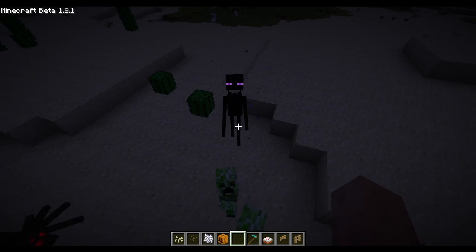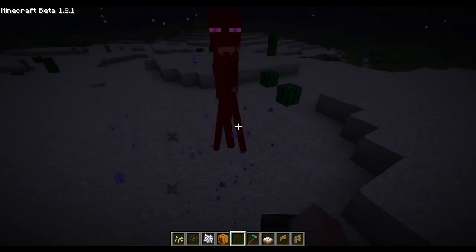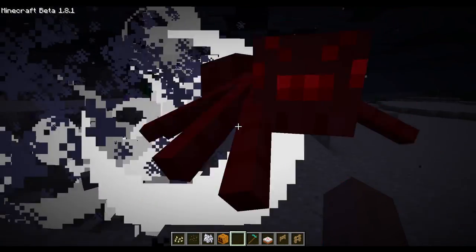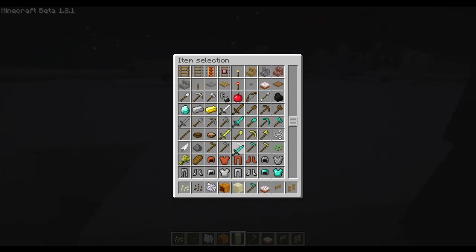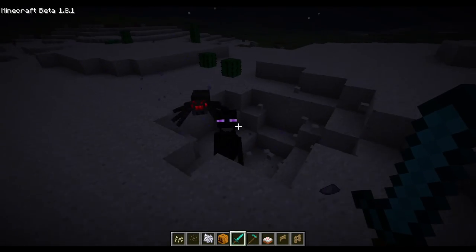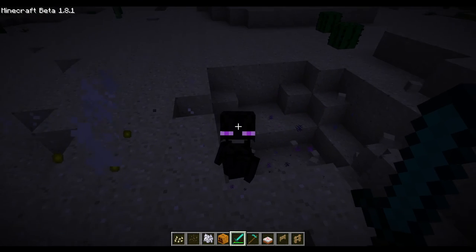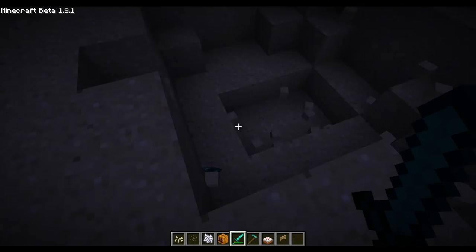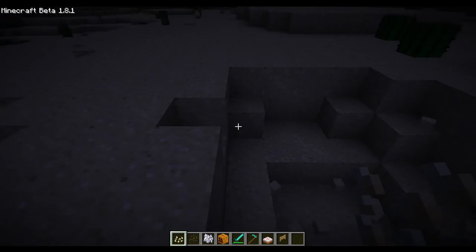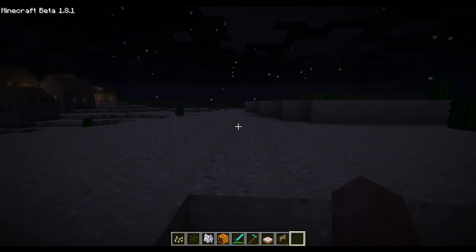They only attack when you look at them, just like today. They can teleport. Let's grab a sword. A critical hit feature was added - when you jump and fall, you make a critical hit. And there are experience orbs - they have the same sound as other items.